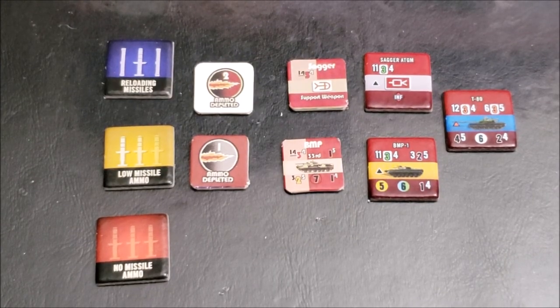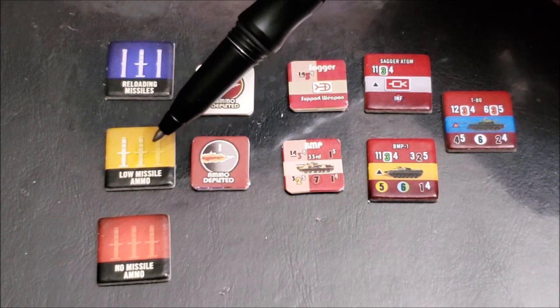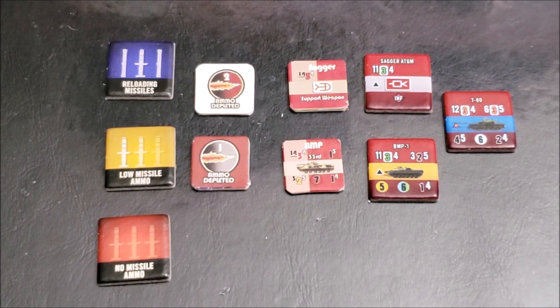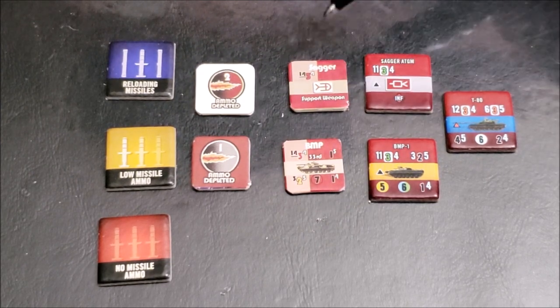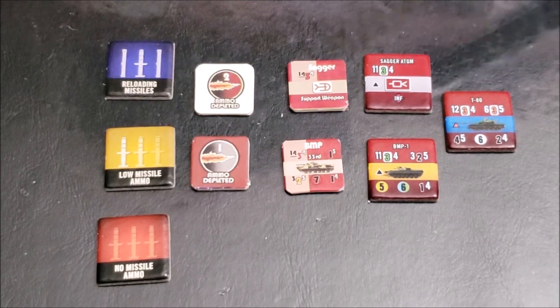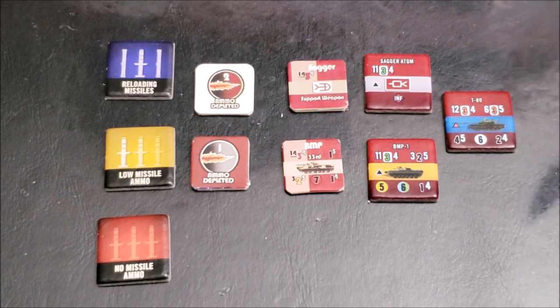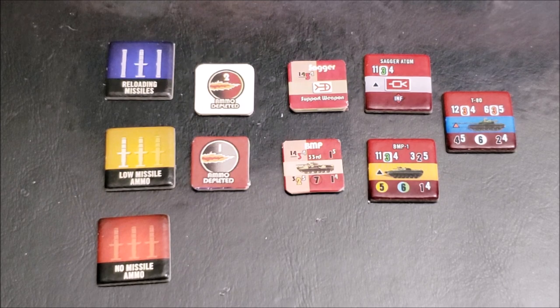We have implemented easier-to-understand missile reloading rules and have included reloading missile markers, low missile ammunition markers — which indicate a unit has one shot left — and no missile ammunition markers, compared to the original ammo depleted one and two counters from the first edition. Minimum ranges have also been implemented for some units. You can tell the differences between the old SAGR, the new SAGR, the old BMP, and the new BMP. We no longer use underlines for minimum range; instead, a black triangle on the missile-firing unit indicates a minimum range. Missile firing units are indicated by a green firepower number. Reactive and composite armor are also reflected on the unit counter and decrease missile effectiveness.